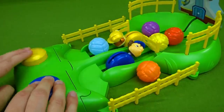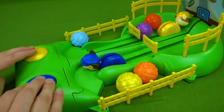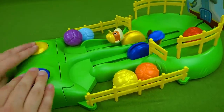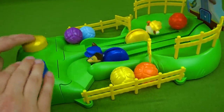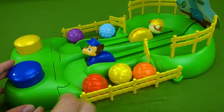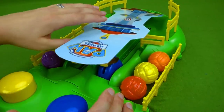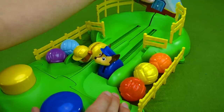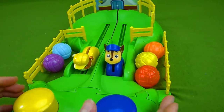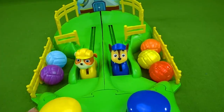Chase is in the lead — he brought back an orange ball. Rubble's got a blue ball. Chase has got a yellow one. Rubble's got purple. Who's going to get the red one? Come on, you guys, you can do it! Chase wins! Way to go! The lookout tower fell over — whoops! Put that back. There we go. So Chase got three balls and Rubble got two. Way to go, pups. We have to try that again.